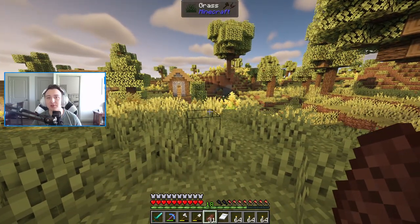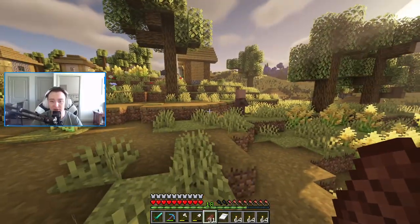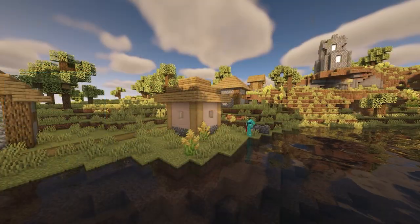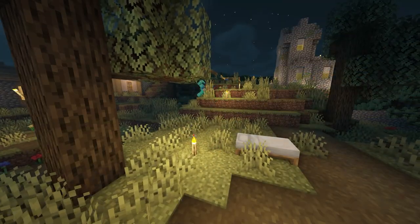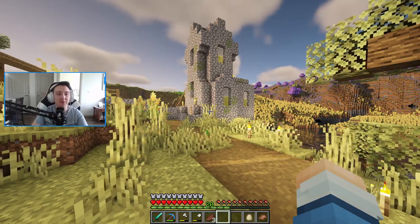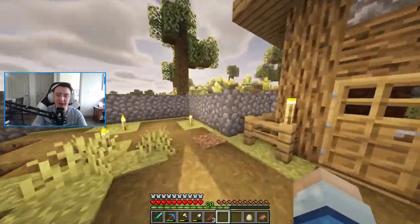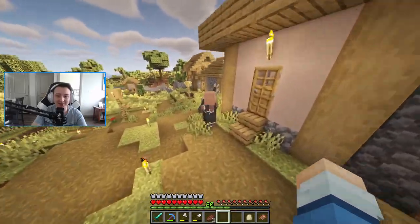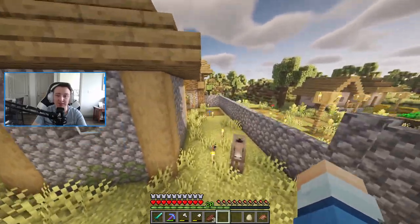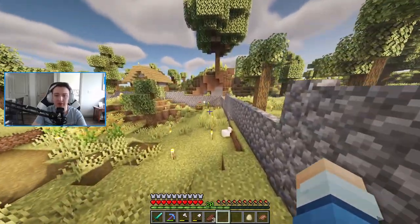This will be kind of an extra outpost and maybe our trading area where we'll trade with villagers. We'll eventually also bring some extra villagers over to our homeland so we can have a village there as well. Next step is to secure the layout, put down torches, put down some walls, and make this place secure. We've basically created a wall around the entirety of this village. I ended up making it too high because we had some escapees from the villagers.